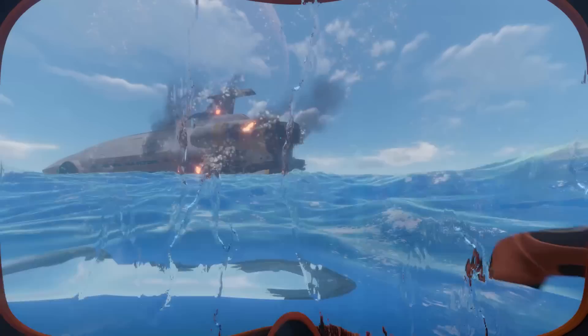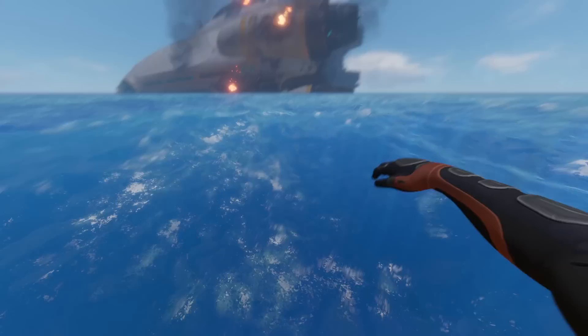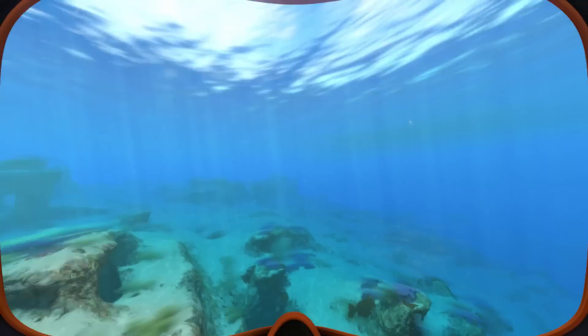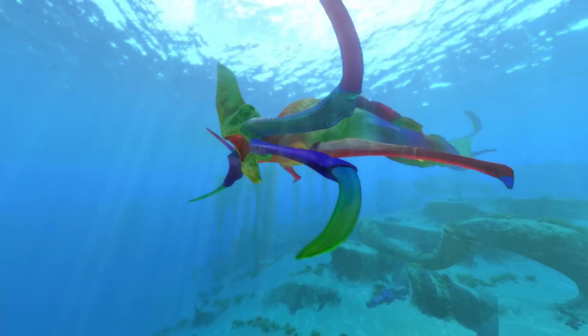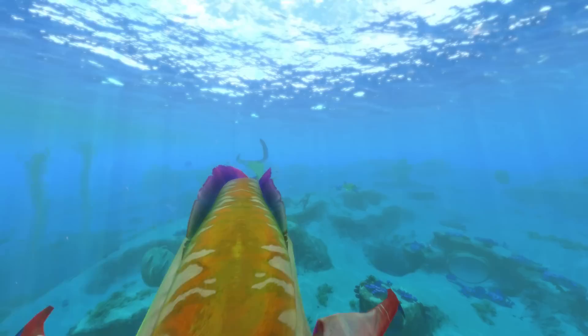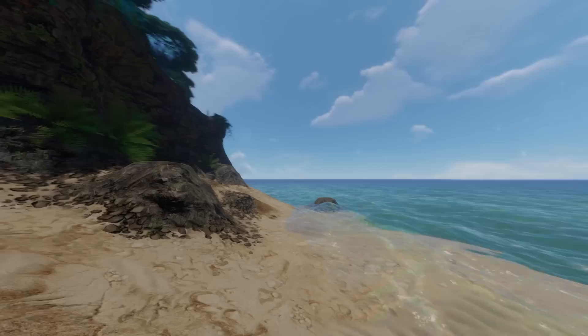With Pride Month currently going on, I was wondering if there is any way that we could express the celebration within Subnautica, and as it so happens, there apparently is. With the mod Pride Nautica, some of the creatures are now rainbow-colored — and when I say some of the creatures, I mean pretty much all of the creatures. The Gasopod is just expressing its pride, I guess. It's also very shiny for some reason. I don't think I've ever seen a Reaper look quite as fabulous. Does it make it less terrifying? Probably not. But at least it looks cool while it's eating you. If this is something you'd like in your world, with this mod I guess you can have it.